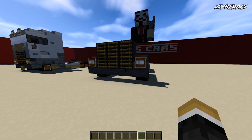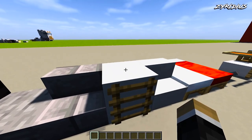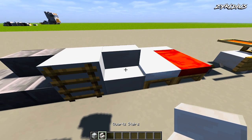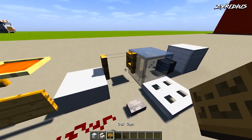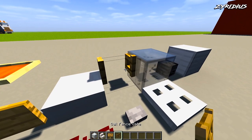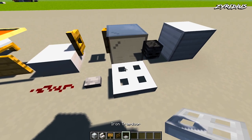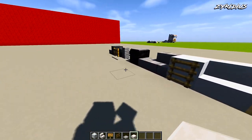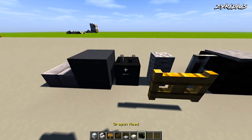Clear your blocks and grab the next set. What we're going to require is a white concrete, quartz stairs, a sign, oak fence gates, iron trapdoor, a quartz slab, and also a dragon head.